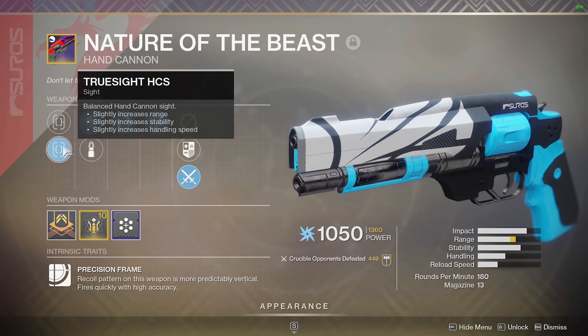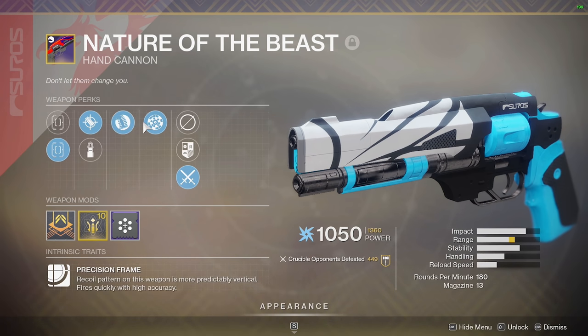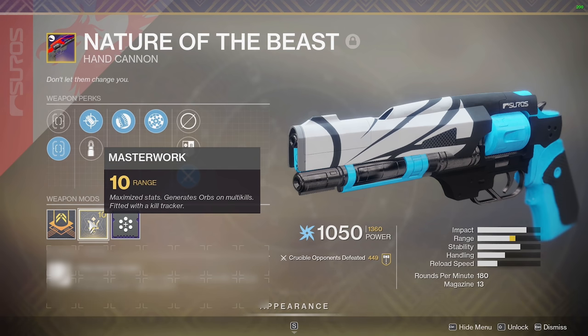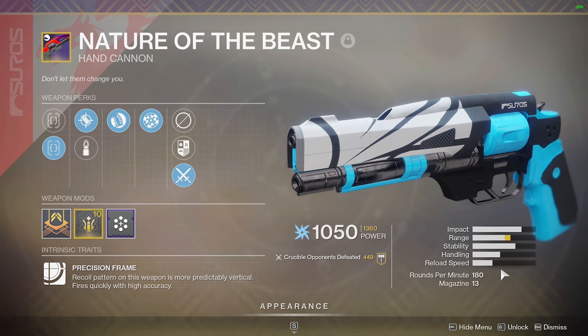We have TrueSight HCS, Accurize Rounds for range, and Hitfire Grip so we can hip-fire shots at players like a Last Word — really accurate, by the way. We have Rangefinder, so we get a boost of range, and range mods work. So this thing is hitting people from so far. We're gonna slap a Backup Mag on this because I don't want to reload at all — look at that reload speed.